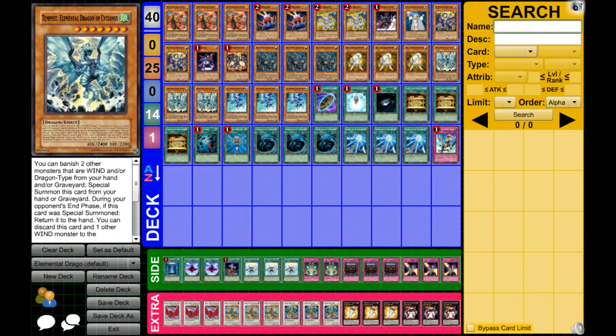For the side deck, we have Book of Moon, double D.D. Fissure, Foolish Burial, three Solar Recharge, two Macro Cosmos, three Royal Decree, and three Trap Stun.